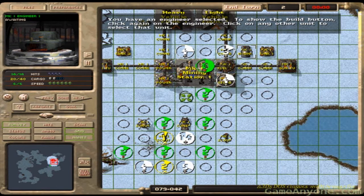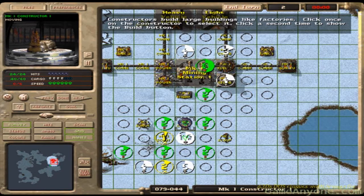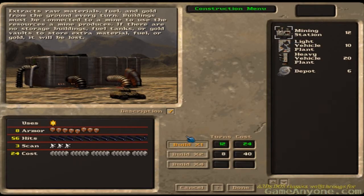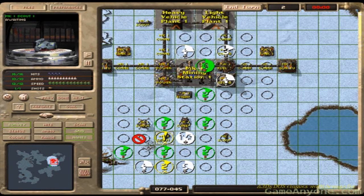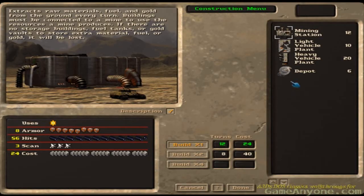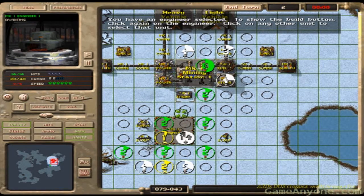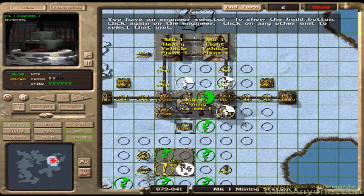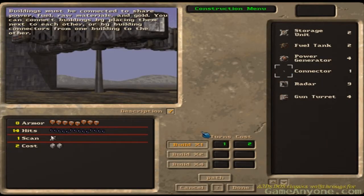I will connect this new mining station that will be finished in 12 rounds. Now I have to connect this new mining station with the rest of my base complex, so I built a connector in one round.